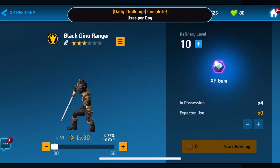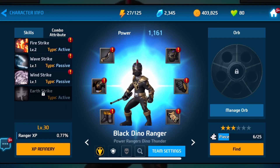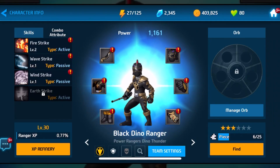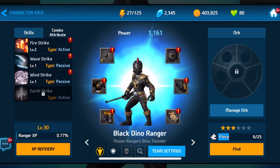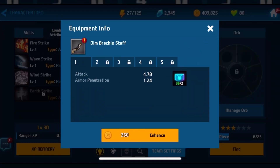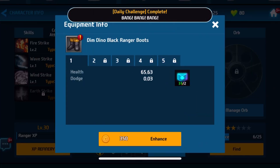There's a discount so I decide to just level him up a bit, unfortunately I can't get him all the way up. His fire strike deals fire damage, this one increases resistance, the V1 for the five Dino Thunder Ranger increases defense, and the last one is Earth Strike which has a wider range. If you played the event you've probably already seen it — nothing too special.